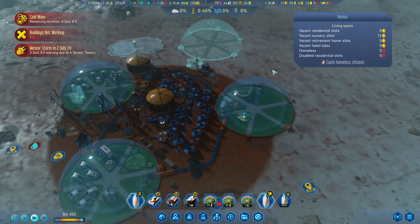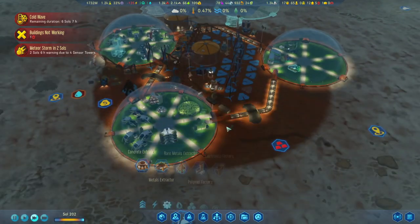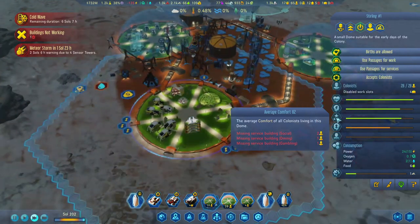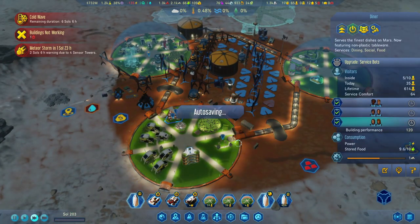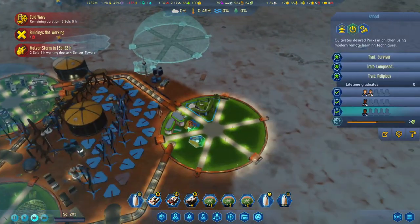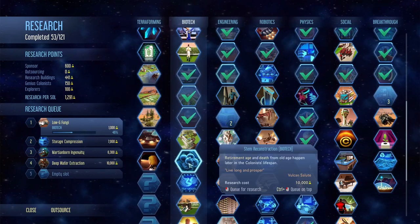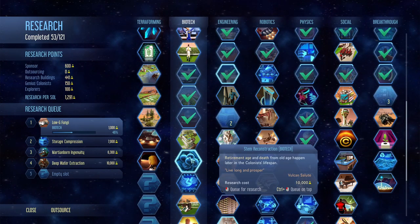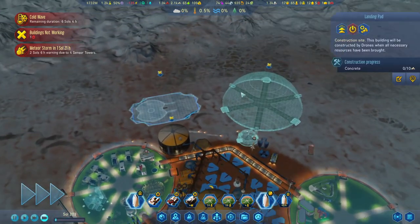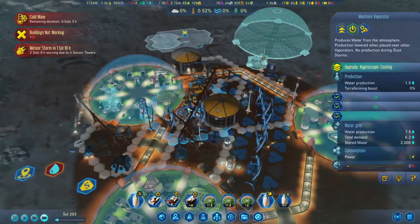We do have a few homeless people, so we need housing for them. There's social and dining in this dome. I really want to upgrade those. We've got four kids now and six seniors. Let's put the O2 storage research back in the queue, speed up the time, and have this building construct now.